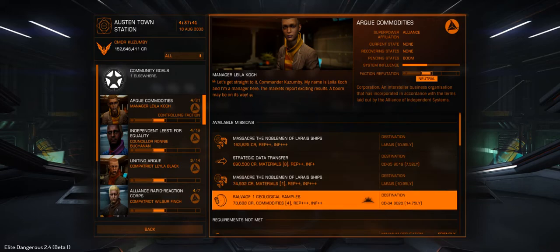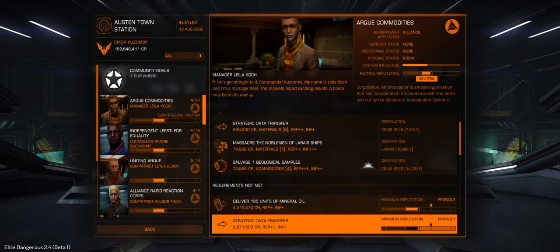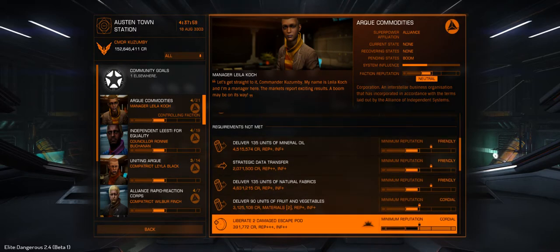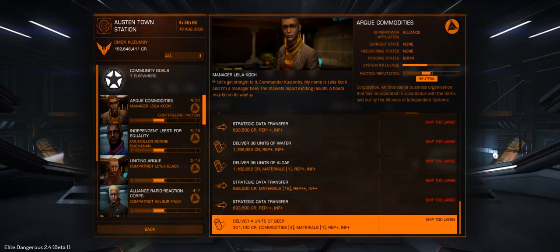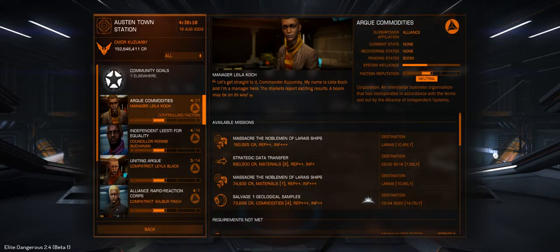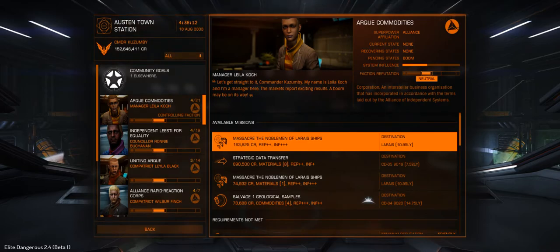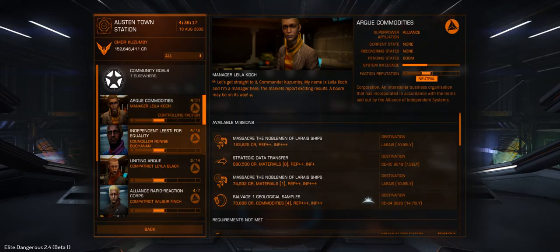Four of 21 — holy moly, that's pretty awesome. In the beta you get spawned near a community goal, so local rep here is not very high. Requirements not met, ship's too large, but still 21 missions. The big question is are they going to be all over the place as usual? And it sure looks like they are — not a lot of stacking opportunities.